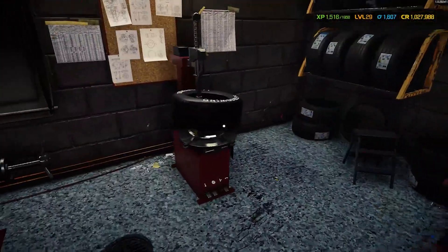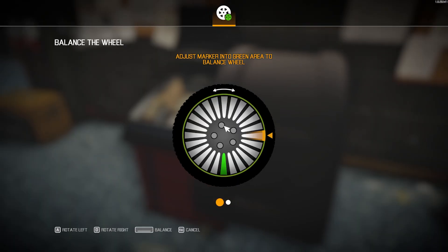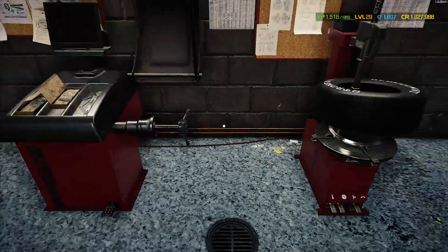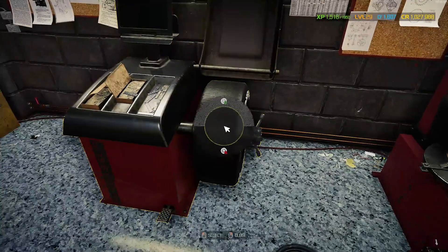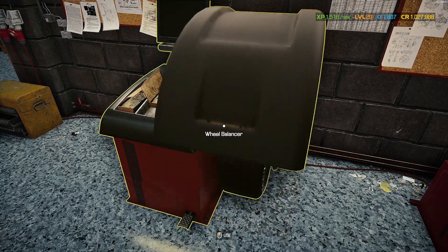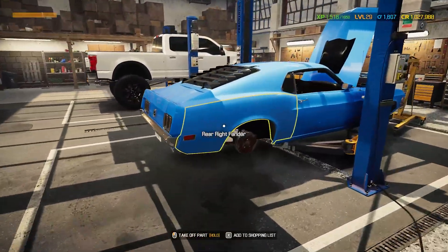Mounted and balanced. It's the chrome with the matte black inlay, I think that's what it is. There is visible tread, but there's no difference between the new ones and the old ones visually. And there are my wheels and tires ready to go.